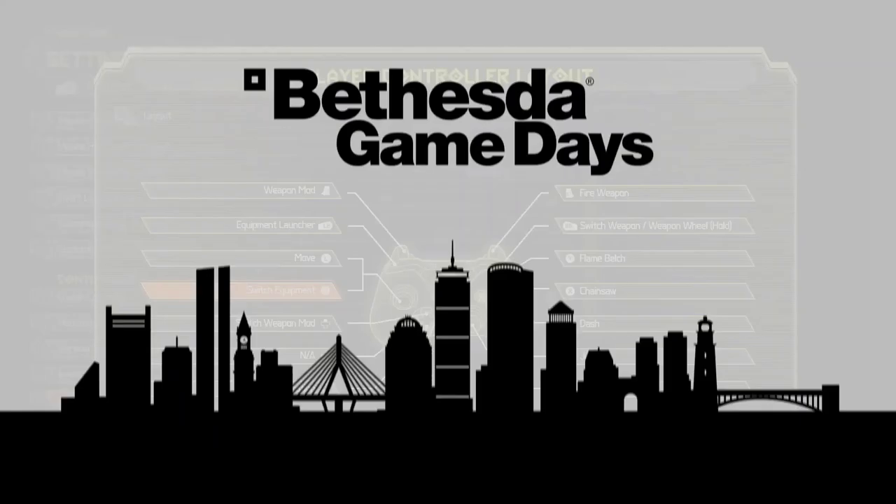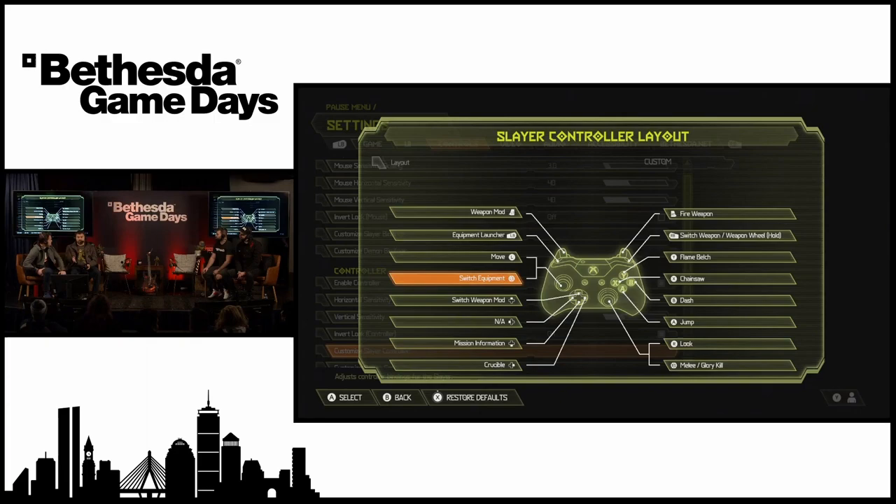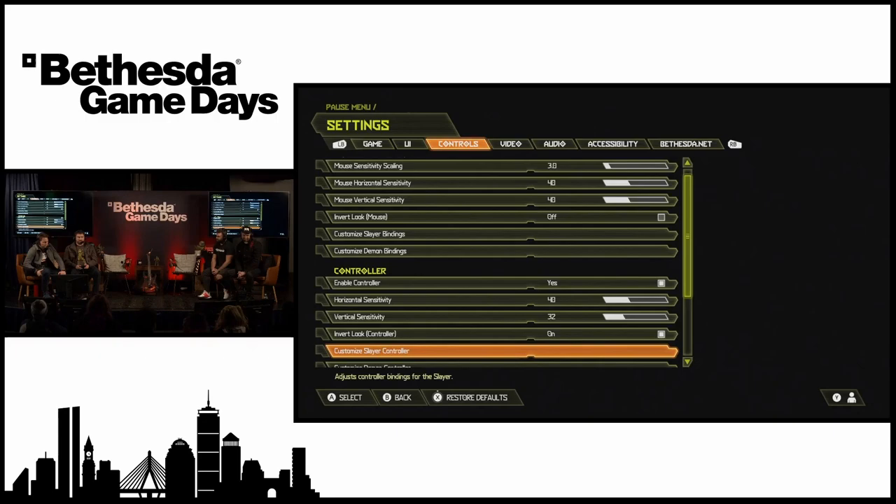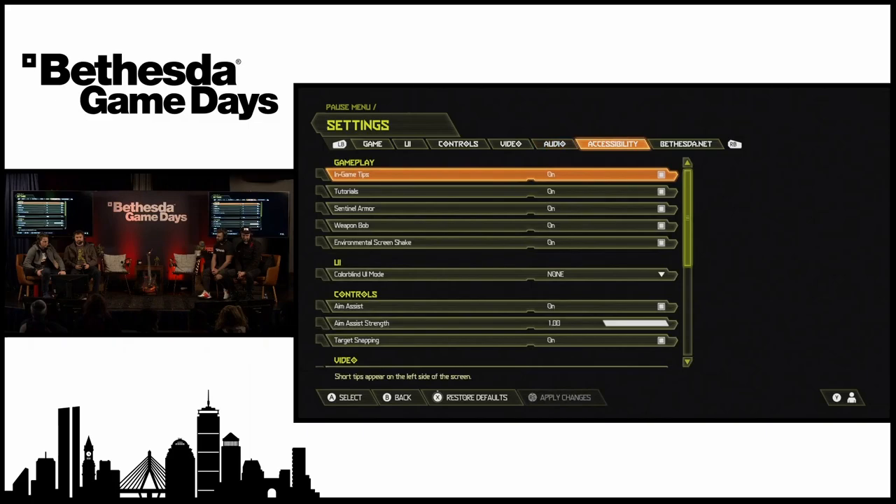It's a really nice accessibility and play-your-way type of feature. Some people like to put anything they want on the left thumbstick — you can reconfigure it however you want. You could also reconfigure your weapon wheel, delete things. There's an absurd amount of customization in the game.